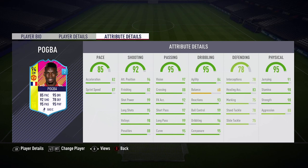He's got 85 pace on the centre mid, which is just crazy. 92 shooting, 95 passing, 95 dribbling, 78 defending and 95 physical. All around this card is just absolutely unreal. That's the in-game stats — now let's get into the highlights.